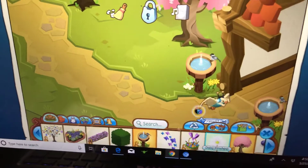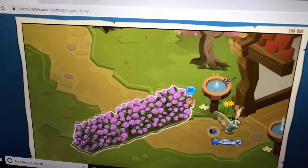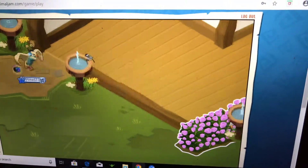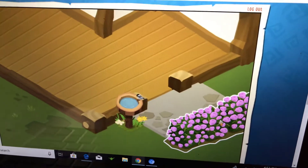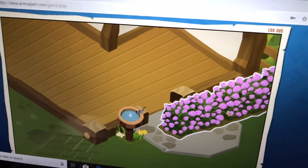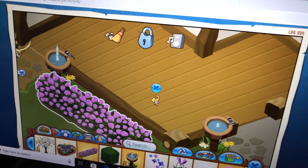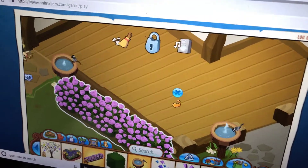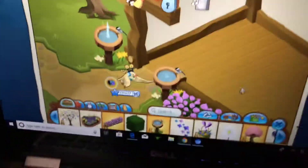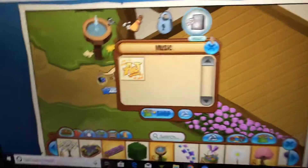What else should we put? Where should we put this? This is like a good item for spring dens. Oh, maybe it could go there — or maybe here. Once I'm done with this, you guys are free to roam in my den and explore once I unlock it. Oh, I have music!